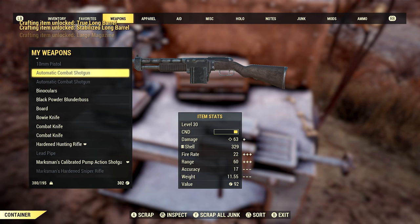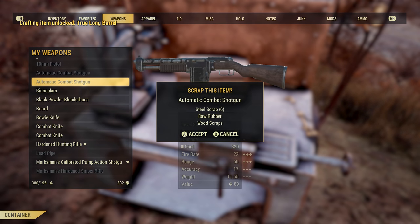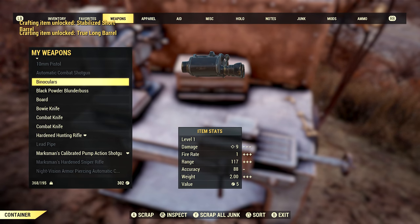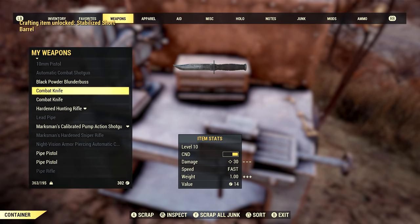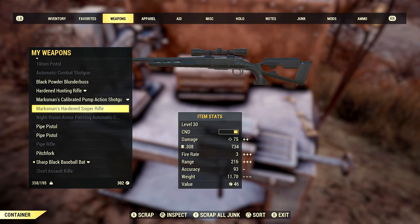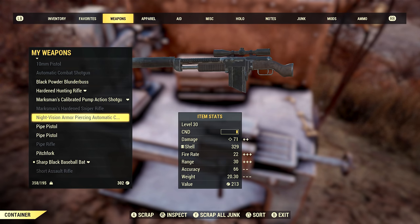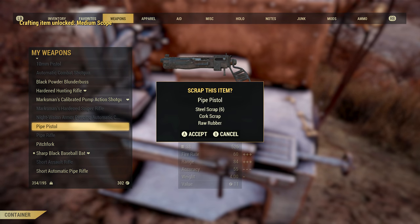Weapons weigh many times more than their scrap components, so scrap them as often as you can. After a while you will have unlocked all the weapon modifications possible by scrapping a particular weapon type, so you don't have to collect those weapons anymore. Once you start scrapping them and not unlocking new mods, you know you've unlocked everything you can from that weapon type.